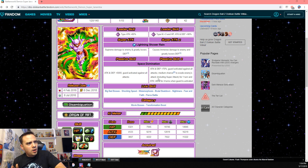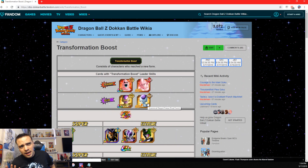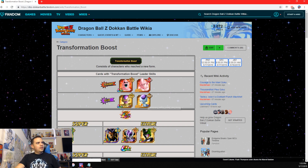The biggest problem with him is he doesn't have a whole lot of categories. If you don't have the right units, then maybe this EZA is not worth it for you. He only fits on two different categories. The transformation boost — on my global account I did not pull Boo, so I can't even run a transformation team. You do have the free-to-play golden Frieza that you can run, but it's really not optimal.